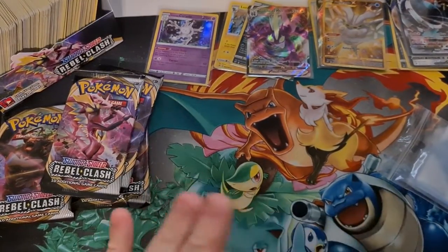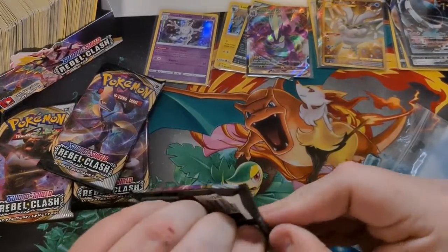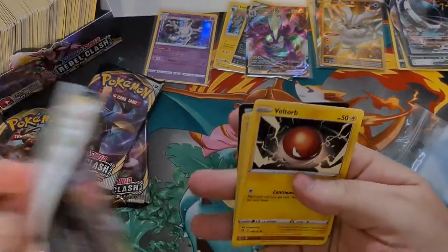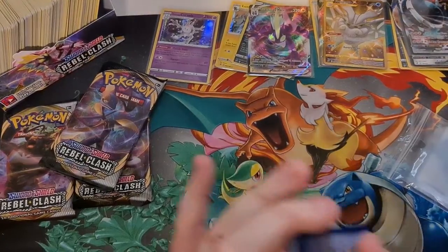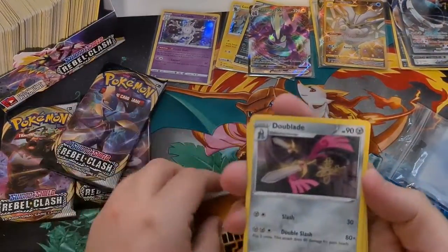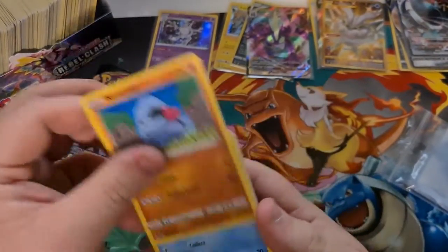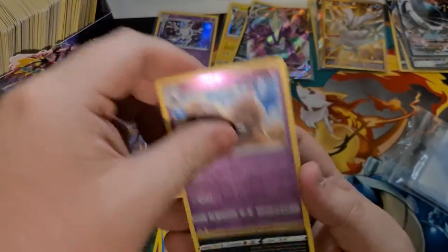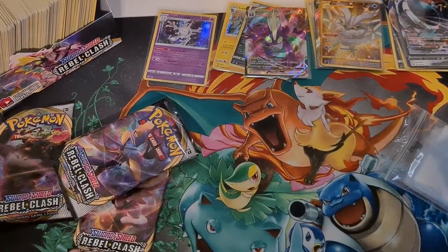We're going to get another VMAX before the packs are done. Toxtricity on the front, looking ready to party. Code card — Rebel Clash code cards everywhere for you guys. Fighting, Double Aid, Alolan Raichu, Hattrem, Bolt Orb, Nosepass, Wingull, Phantom, Bronzore, Palossand. Final card — Mandibuzz. Haven't seen a Mandibuzz yet, but that's cool — our regular rare.